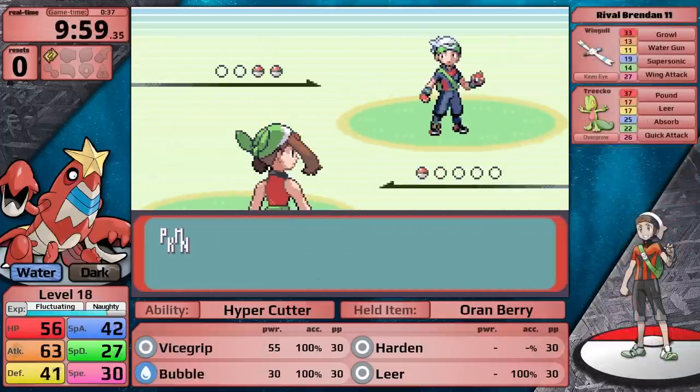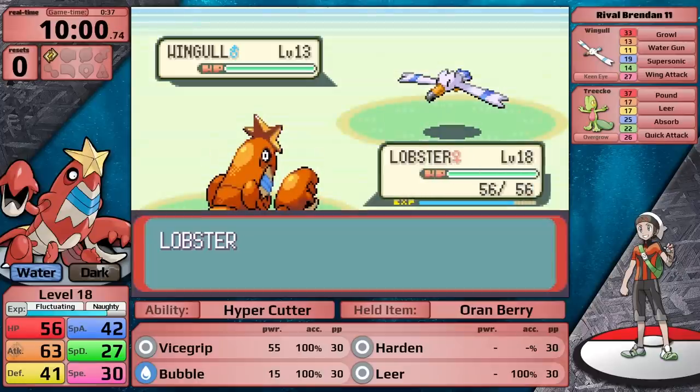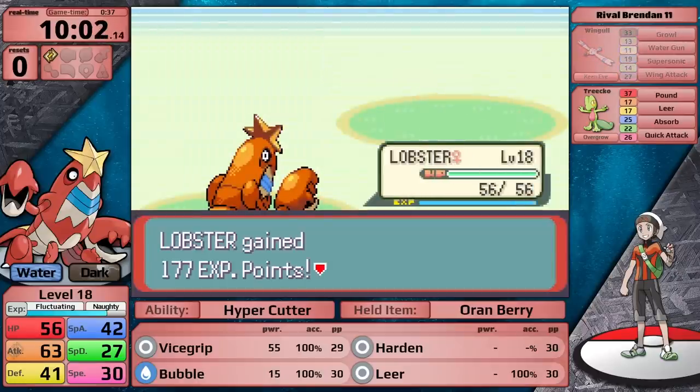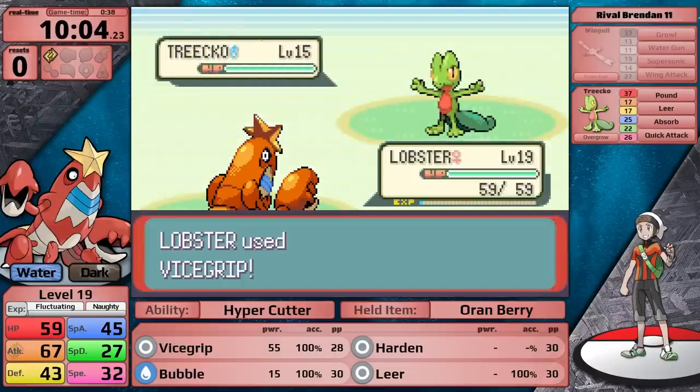With the first badge, my Crawdaunt gets a 10% boost to its attack stat, which makes Vice Grip completely awesome. I wanted to try this out against Brendan in an optional fight just south of Rustboro City. I'm able to one-hit KO the Wingull, and I almost KO the Treecko, but it just uses Pound. I knock it out and now it's time to head to Dewford Town.